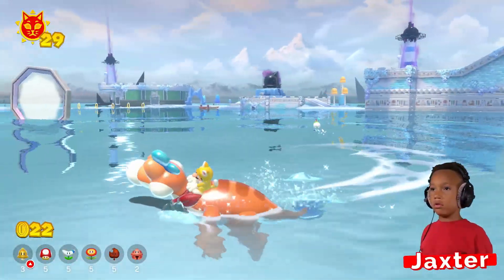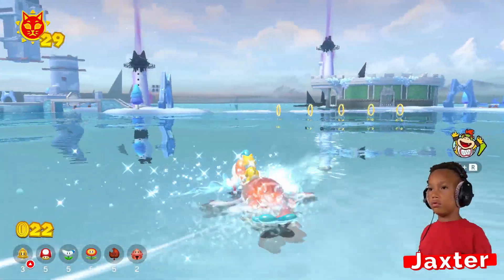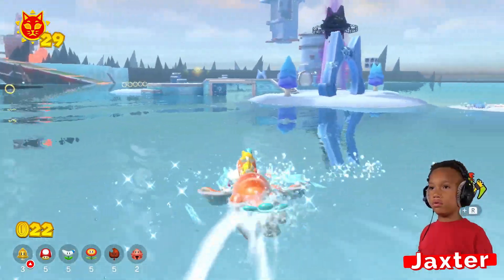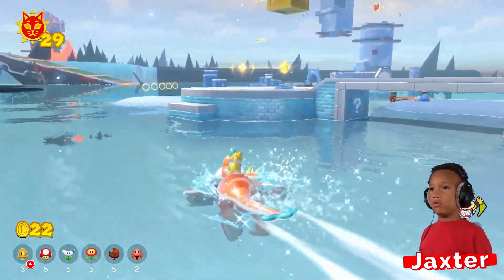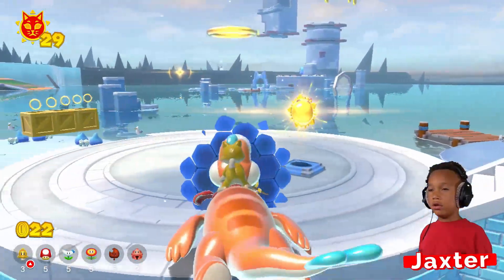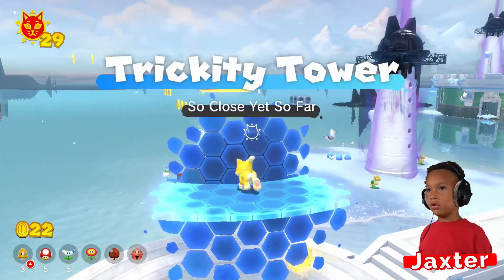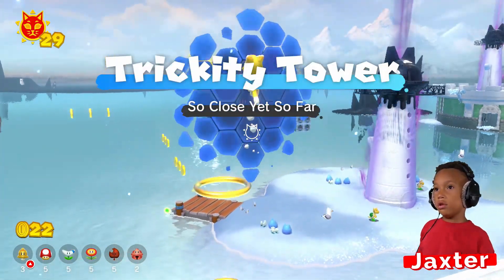Did we do this level all the way? Go on one of these islands. That's a free cat tower — wait, look! It's not free. It's blocking you. You have to... Trickity tower.